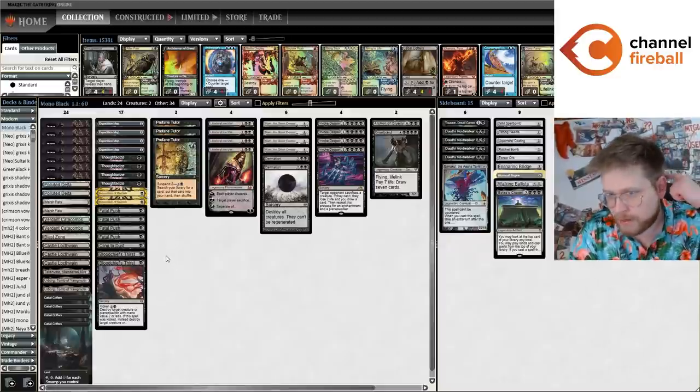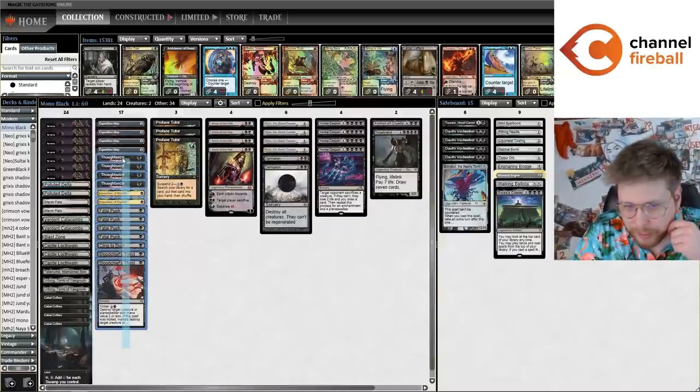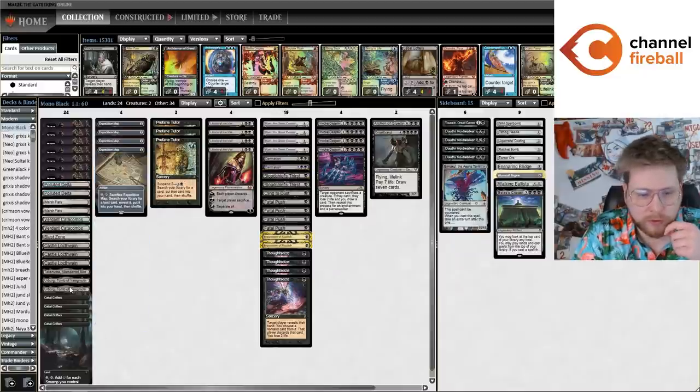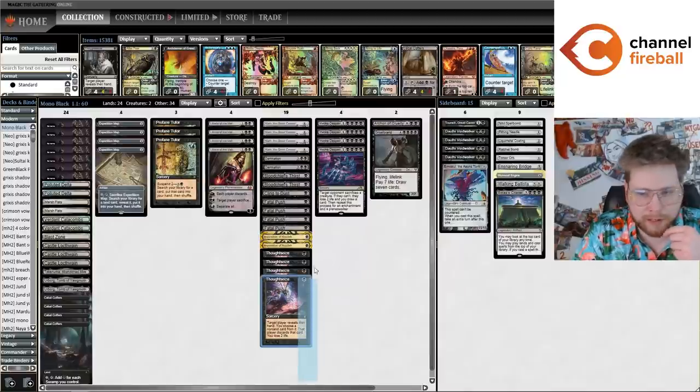I've never really taken a serious look at it until recently, and I think neither have most people. But MTGO user and streamer Trellon has been playing a lot of the mono black mid-range archetype with Cabal Coffers and Urborg. I've been watching him and a couple other players, and I actually think it's pretty powerful. Specifically this package of four Expedition Map, three Profane Tutor, two Urborg, and four Cabal Coffers is really powerful and consistent — you're very good at assembling Cabal Coffers and Urborg by turn four and making a ton of mana.